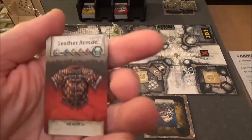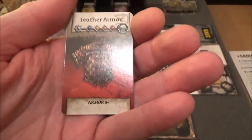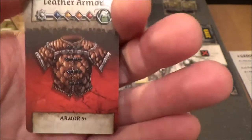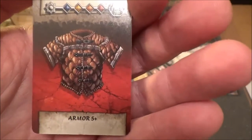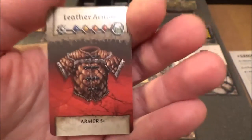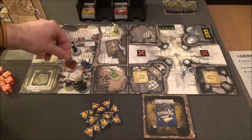Clovis finds some leather armour, which is useful. The leather armour goes in his body slot, and it gives him armour 5+. The way armour works is: normally if you get attacked by any type of zombie, they will automatically do damage unless you have armour. With leather armour, if he rolls a die and gets a 5 or a 6 he will save against any damage. It's not the best armour but it's better than nothing — better than a slap across the belly with a wet kipper. He puts it in his body slot and then moves back out.